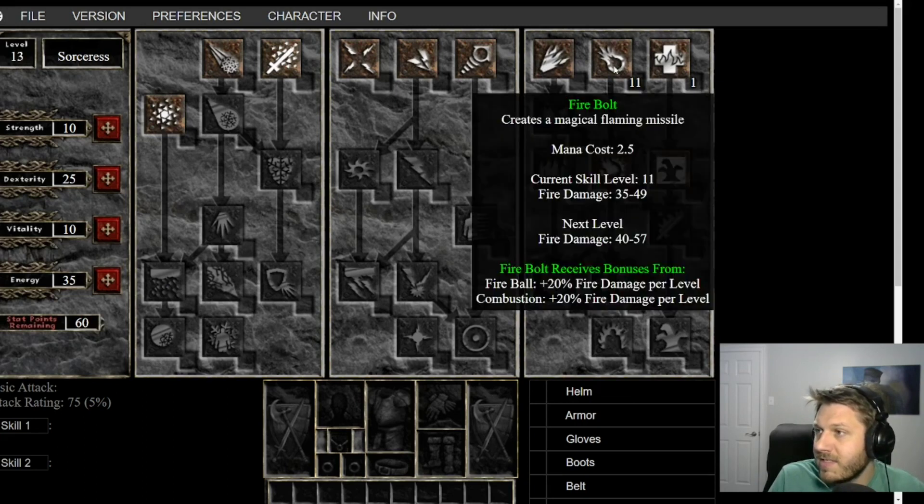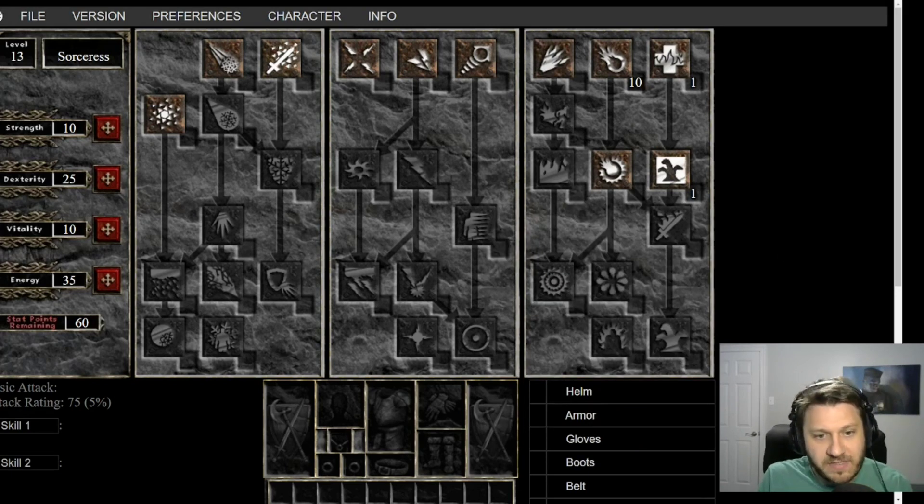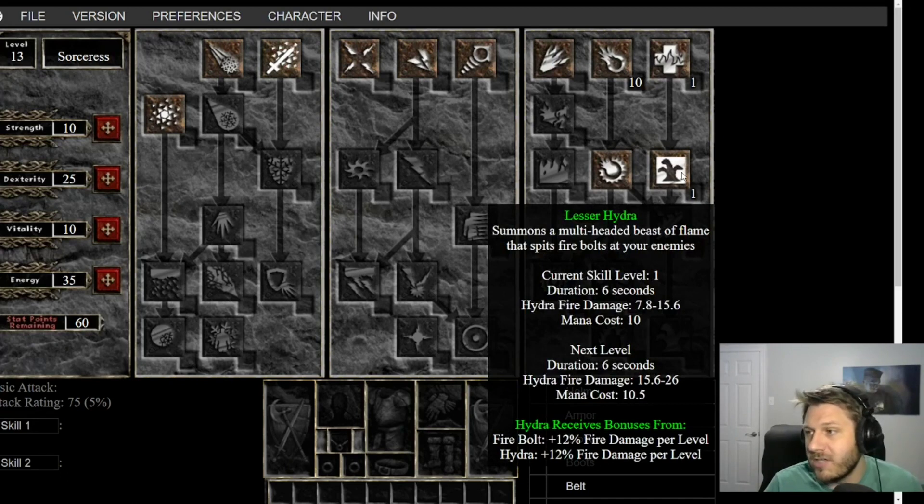Once we hit the next level we can finally put our point into Lesser Hydra. Now that we have Lesser Hydra, let's talk about the actual damage. The data on the website might be from an older season, so don't worry too much about the numbers, but fire Hydra damage is probably around 10 per shot at this point. There are three Hydra heads and each head shoots about three times per duration. So three heads times three shots times 10 damage equals 90 damage per Hydra, times three Hydras — that's 270 damage at level 12 single target, and that's a conservative estimate.